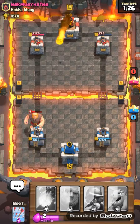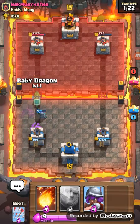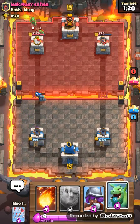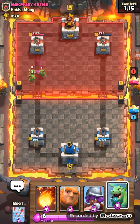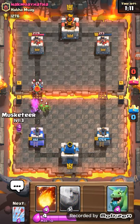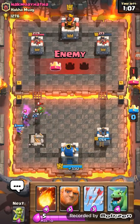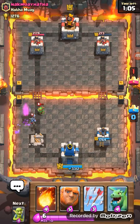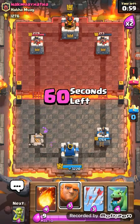If you guys didn't know, if you get a chest from Spell Valley you can get a card from there — like a common card. When I was in Builder's Workshop I got a chest from Royal Arena and got Royal Giants out of it. Okay, I can go for this guy's tower — trying to double giant on the battlefield.